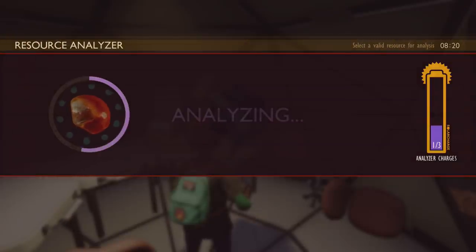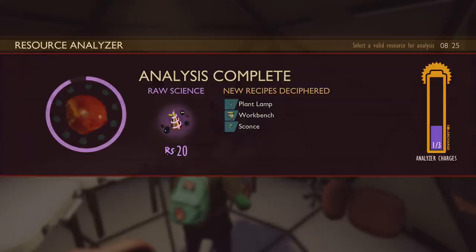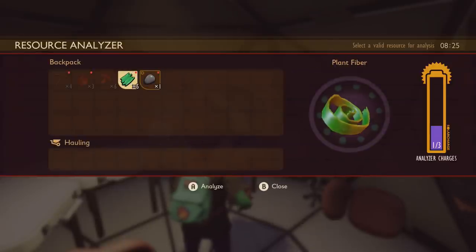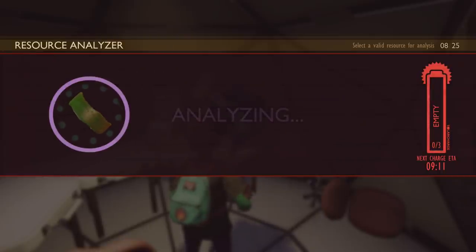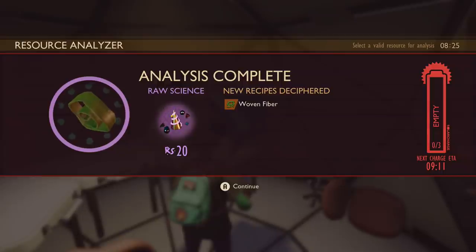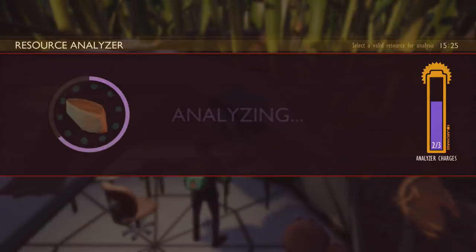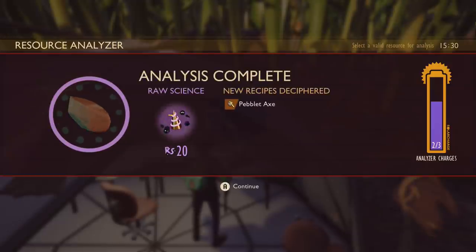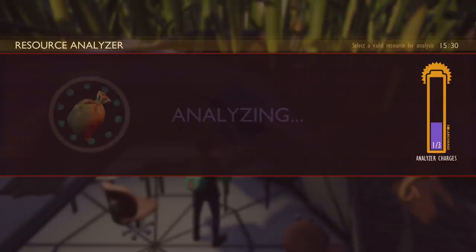The first three things you want to analyse are: sap, which gives you access to a workbench and some lights — the workbench being the key unlock; blades of grass, which will also unlock the workbench; and then plant fibre, which gives you woven fibre useful for a bunch of recipes. Third on your list is pebbles, which gives you access to the tools you need like the pebblet axe — crucial for getting everything else quickly.